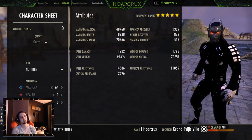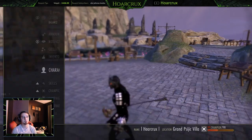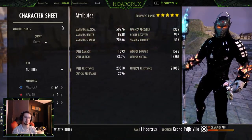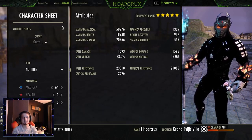So let's take a look at the character sheet. Nothing too immaculate. Notice we have a super high maximum magical pool. Go ahead and go to my back bar — we do have 51k on our maximum magicka on our back bar.